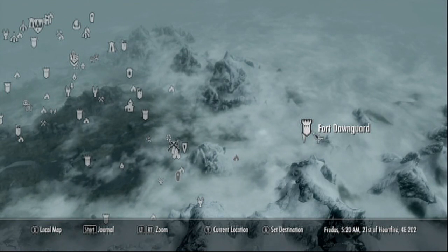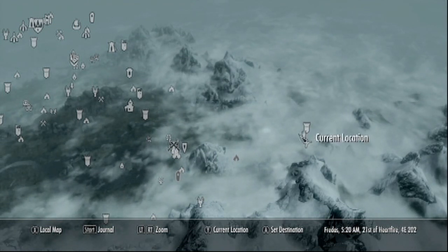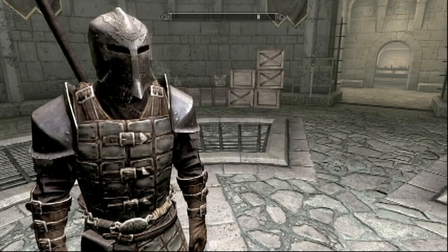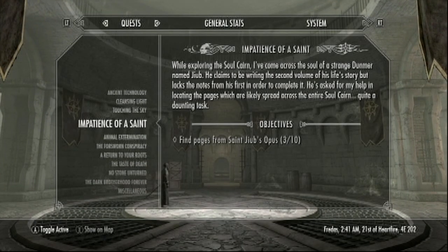Here's Fort Dawnguard in the bottom right hand corner of the map. If you happen to side with the Dawnguard these items will be very easy to get, but if you choose to be a vampire I believe the only way to get these is if you steal them from corpses.